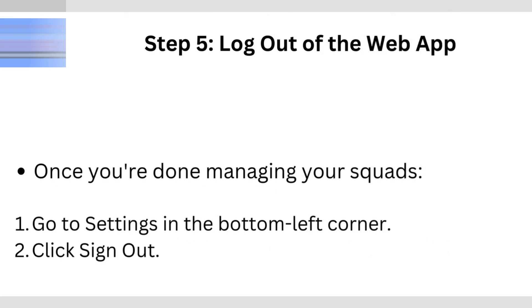Step 5: Log out of the web app. Once you're done managing your squads, go to Settings in the bottom left corner and click Sign Out.